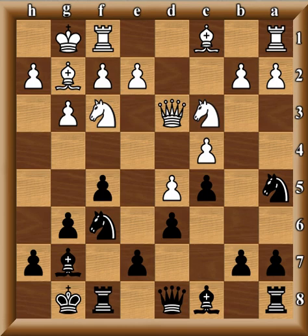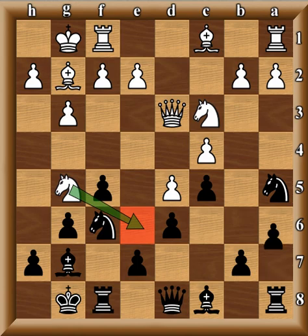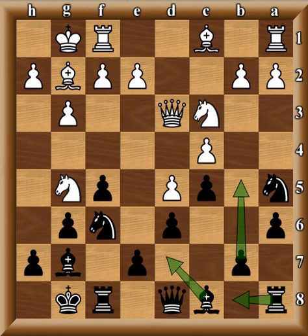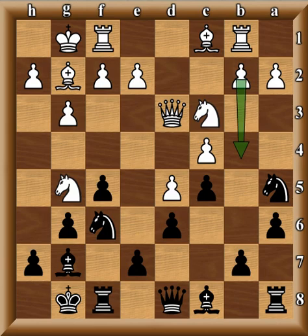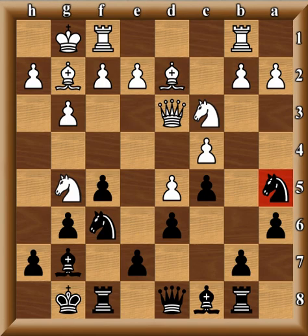c5 is played, and Knight g5 by Benko — typical positional themes in the Dutch. Tal plays a6, so now his plan is being revealed: hit at the center with b5 Benoni-style, Rook b8, maybe Bishop d7, then b5 — keeping an eye on that square and moving the rook off the diagonal so that in the event of an exchange the rook is not under attack. So Rook b1, then Rook b8, and now Bishop d2 — this knight is a little shaky in that position.